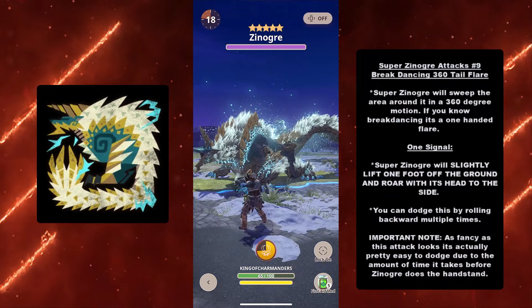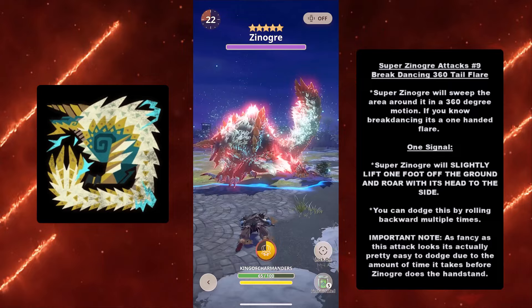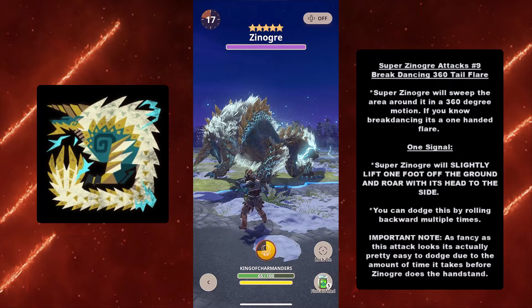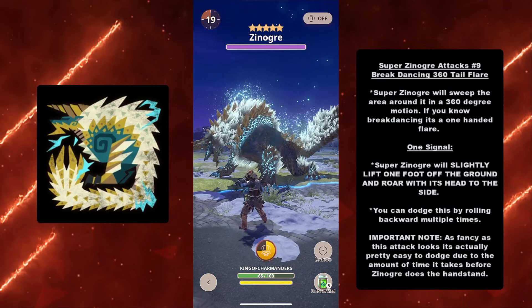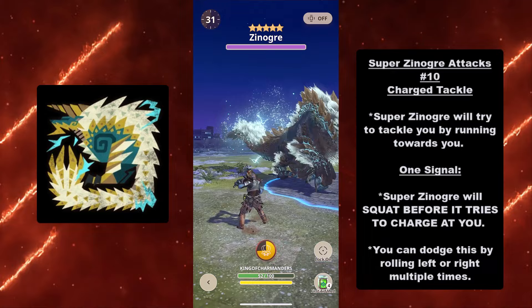At number nine we also have the Breakdancing 360 Tail Flare. Super Xenogres will sweep the area in a 360-degree motion — like a one-handed breakdancing flare. Signal: Super Xenogres will slightly lift one foot off the ground and roar with its head to the side. You can dodge by rolling backwards multiple times. Despite how fancy it looks, it's actually pretty easy to dodge because of the long wind-up before Xenogres launches off the ground.